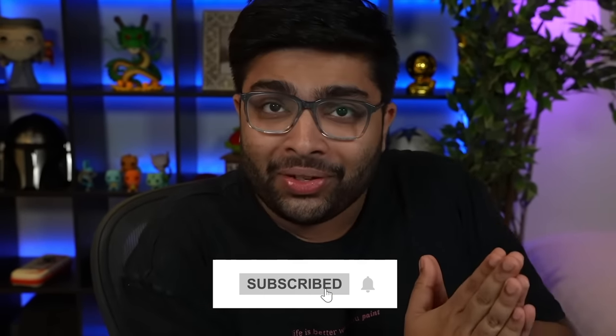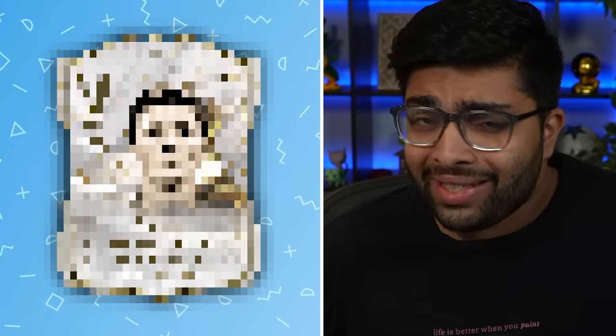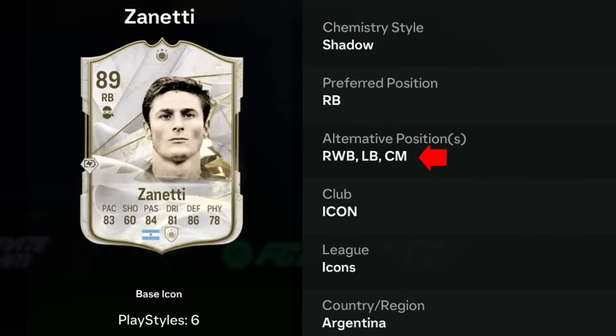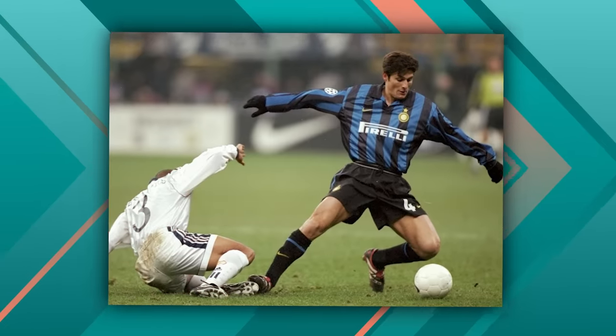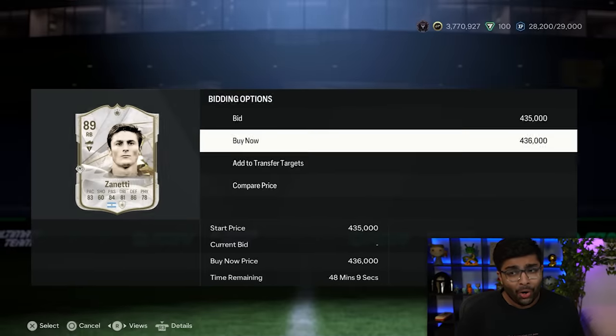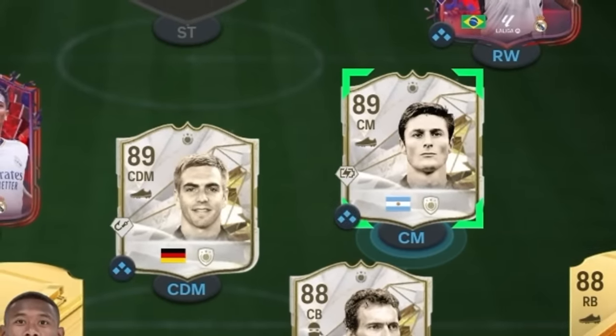A big thank you for helping me hit 40k subscribers — next stop is 50k, so make sure to subscribe. The next player is similar to Philipp Lahm: a fullback who could play on either side and was so good that they moved him to midfield. But one difference is he's Argentinian — it's Javier Zanetti. He can play right-back, left-back, and also centre-mid, and he's got the stats for it: passing, dribbling. Zanetti started as a fullback and then transitioned to midfield as he lost a bit of pace — only quality players with the football IQ can do that. We're buying him for 436,000 coins, and Zanetti joins the most versatile team in FC24.